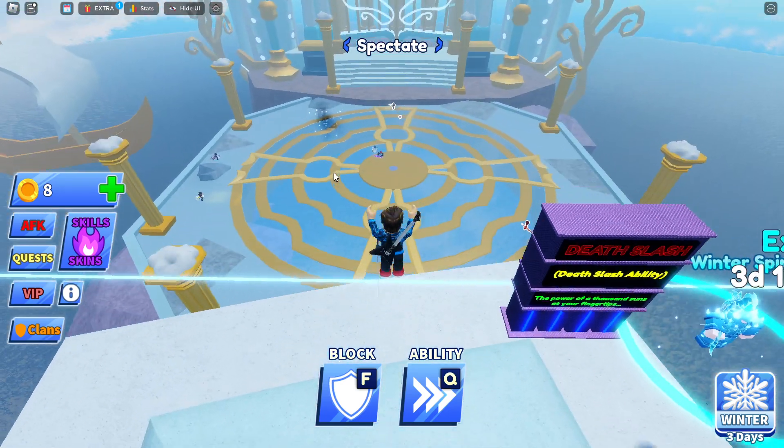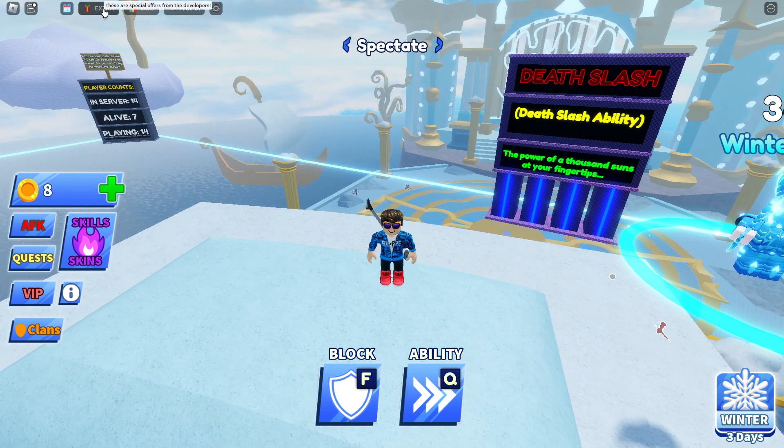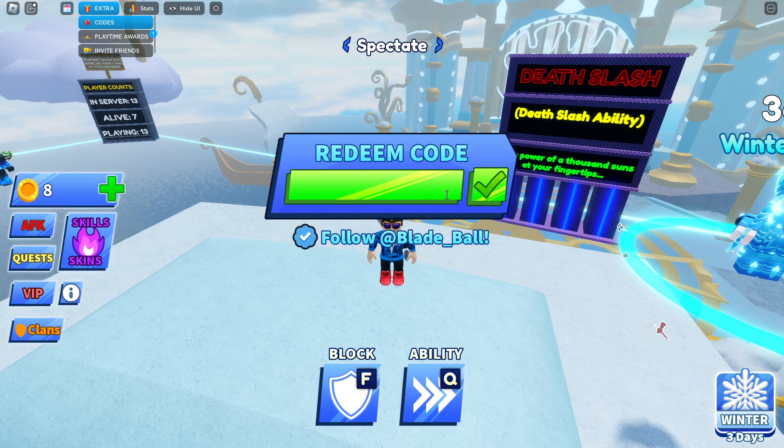To enter codes here inside of Blade Ball, go up to the Extra button and then click on Codes. From here you can actually enter all the working codes. Now, we had the code 'live events' from the last update — this one is expired at this point, so you can no longer enter that code. But let's go ahead and go over the new codes.